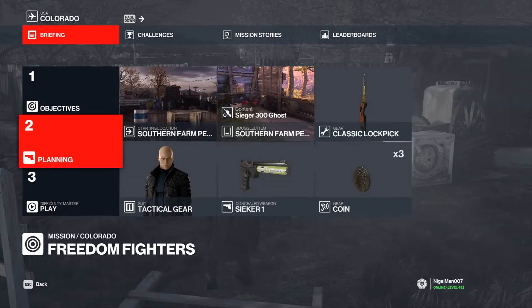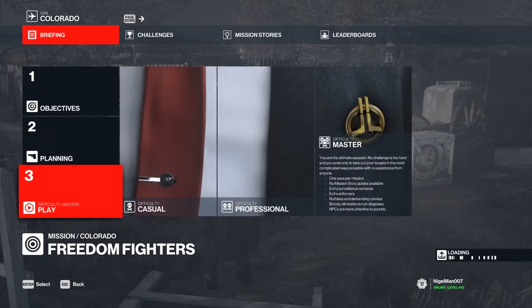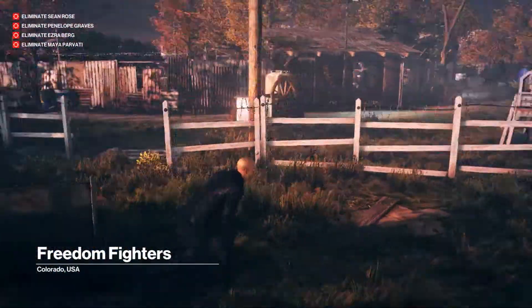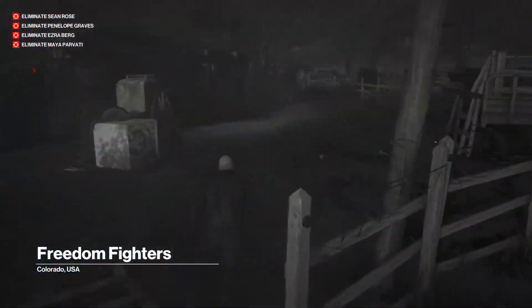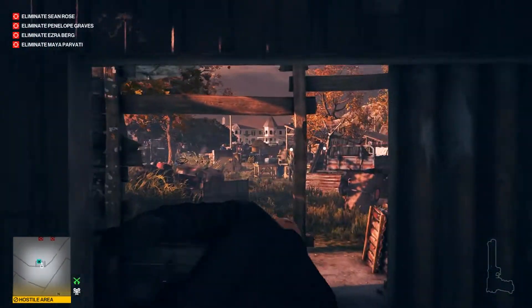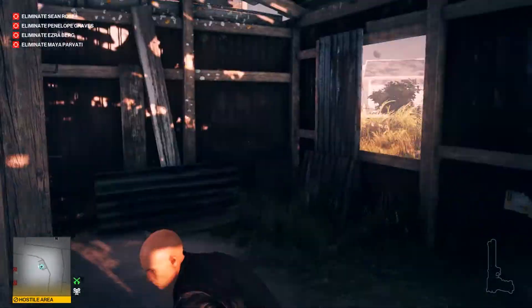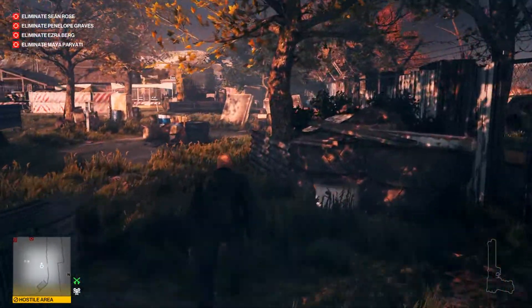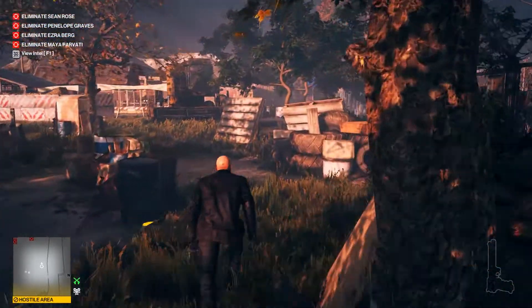Hello everyone, let's do the Freedom Fighters. We need the sniper rifle to bring with the loadout coins and the cyker. We don't have to have the cyker, but it's better to have it — it's way easier to get inside with it.